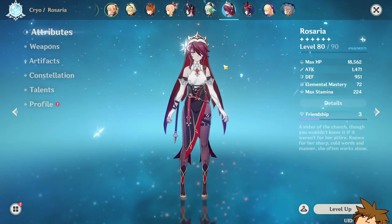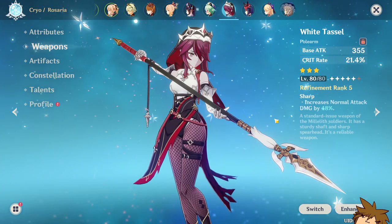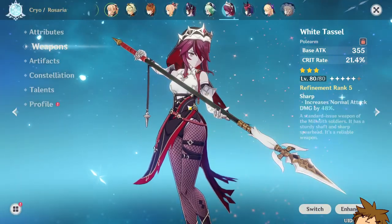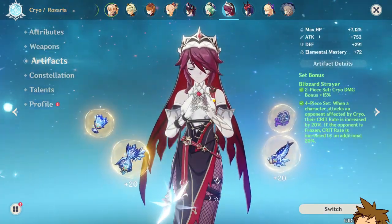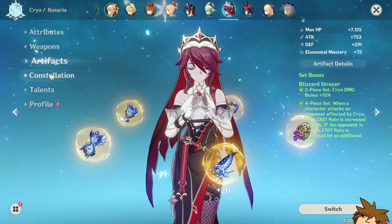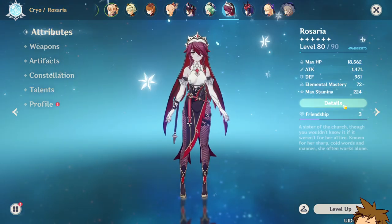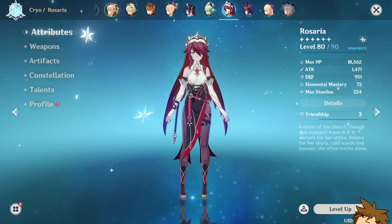Rosaria I actually built and really like. She has the White Tassel at 80/80 — I sometimes switch to another polearm. She runs four-piece Blizzard Strayer, which gives her the full crit rate she can then share with teammates. She's at C6 and her talents are 1, 8, and 10. Stats are 87 crit rate and 85 crit damage, with 172 energy recharge. She's pretty fun — this is the only account where I've built her.